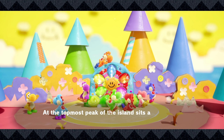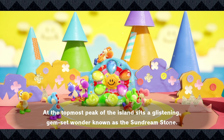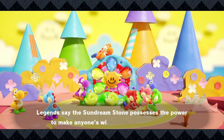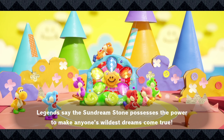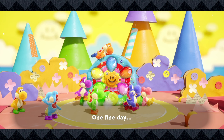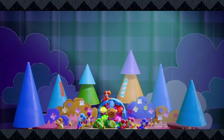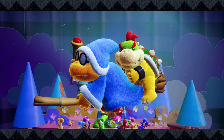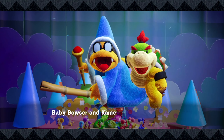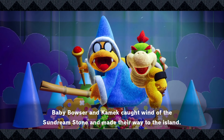At the top most peak of the island sits a glistening gem-set wonder known as the Sun Dream Stone. Legends say the Sun Dream Stone possesses the power to make anyone's wildest dreams come true. But it's a magic Koopa - Baby Bowser and Kamek caught wind of the Sun Dream Stone and made their way to the island.